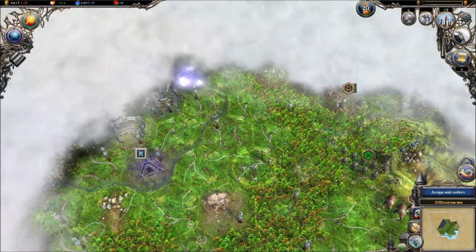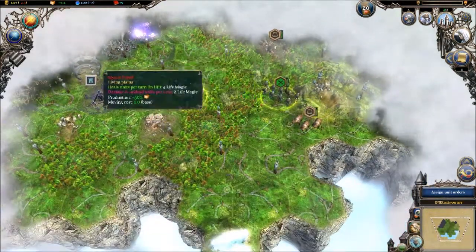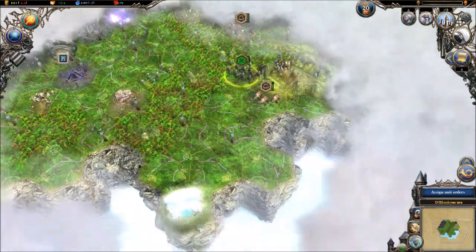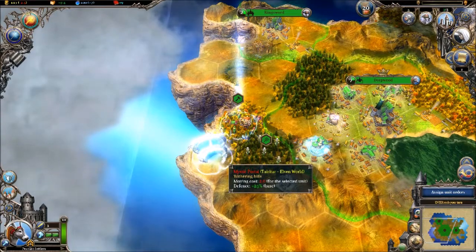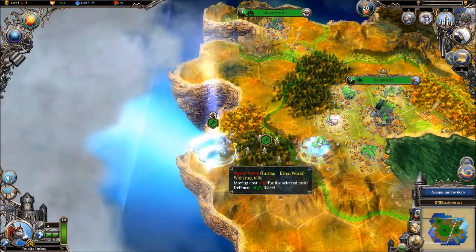We're definitely gonna be able to just roll into the city and take it over, which is kind of nice. The fort's a little bit of a concern, but not an enormous one. Do we want to send him through? I kind of want to make a little ford space.